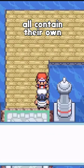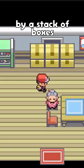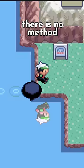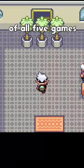The third generation of Pokemon games all contain their own version of this mysterious house with a doorway that is blocked by a stack of boxes. While the doors clearly look like you could somehow walk through, there is no method in any of the base content to move the boxes, to the confusion of players of all five games.